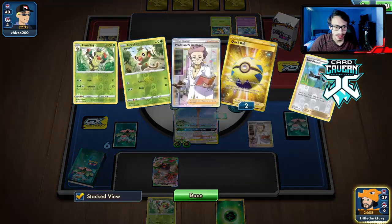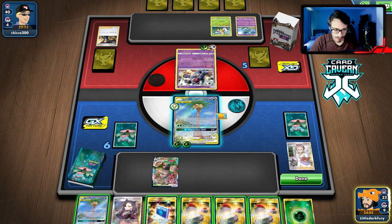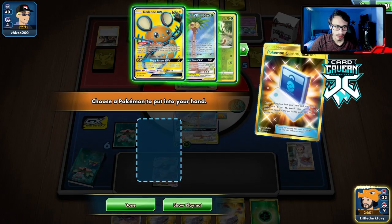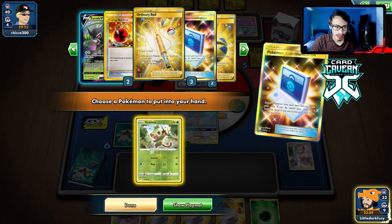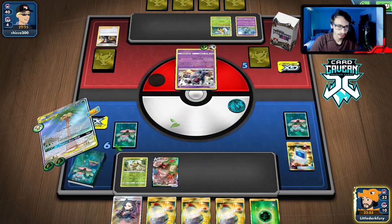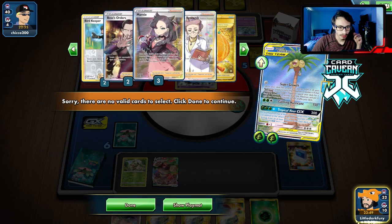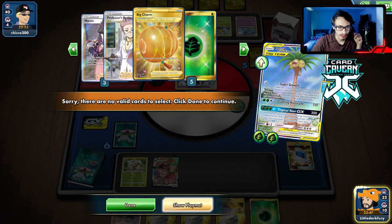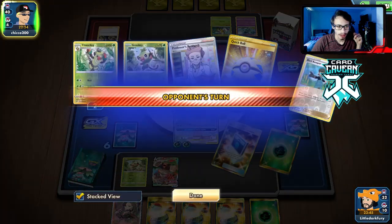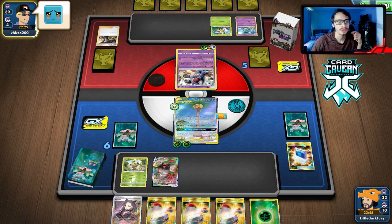Beedrill might actually be good with Nidoqueen since it powers up Needle Queen's attack. Maybe we'll build that deck soon. How much are they doing? 110 damage — they're going to hit me pretty hard. We can Marnie them. Still no Ordinary Rod — that's not good. We definitely aren't giving him Turf Stadium. Still no Zarude either.